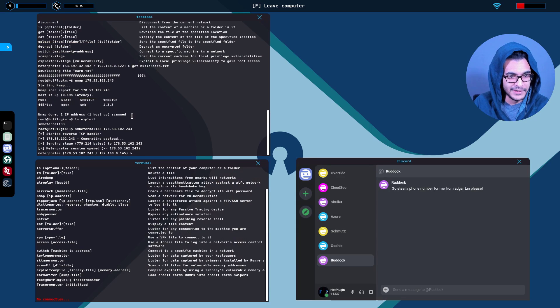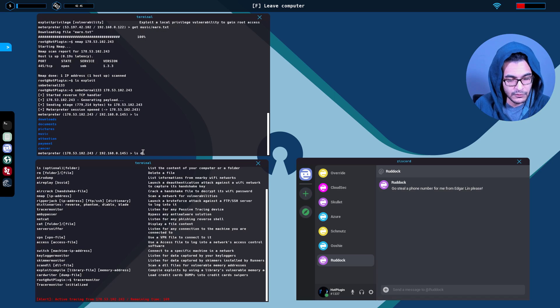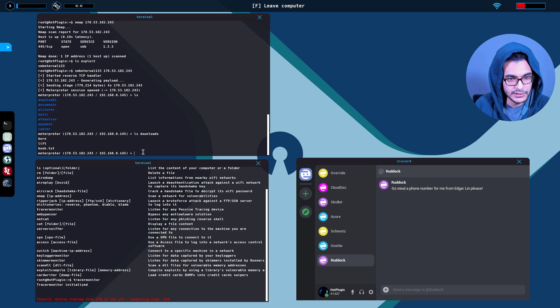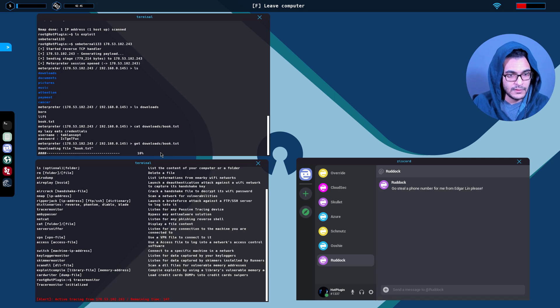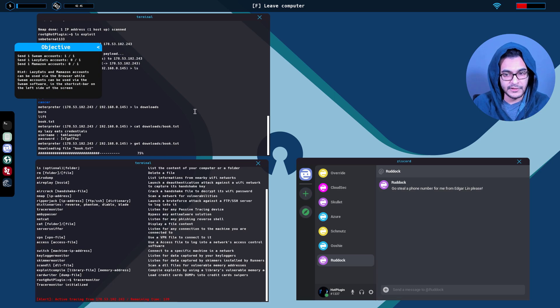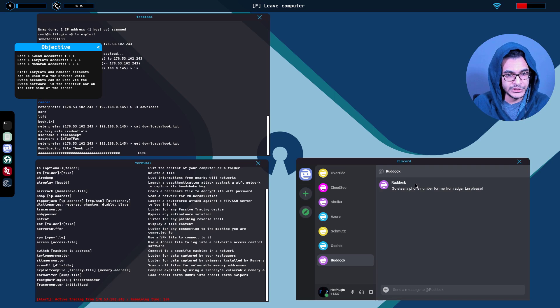We've got a SWIM account. We only have 170 seconds — no problem. List out the contents of downloads. Cat downloads/book.txt — there we go, that's a LazyEats account. Let's get that immediately. Using the previous FTP command — get, that's LazyEats. I hope it registers the fact that we've got a LazyEats account, or I'm not sure whether they're tied to the CloudSec objectives. A hint says lazy eats and Mamason accounts can be used in the browser while SWIM accounts are different.